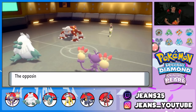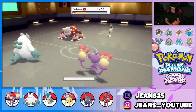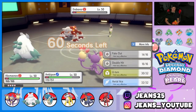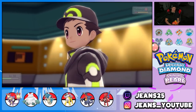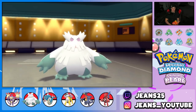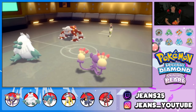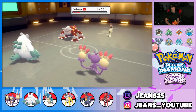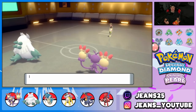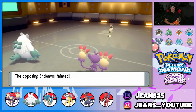Heatran can't move — it was Flinched. It has Leftovers for a bit of HP recovery. We end this battle with Ambipom using Double Hit — Technician Ambipom, let's get it! Double Hit comes through, and get Heatran out of here! Battle 1 goes our way. Granted our opponent wasn't that good, but we grabbed ourselves a win. Let's hop into Battle 2.